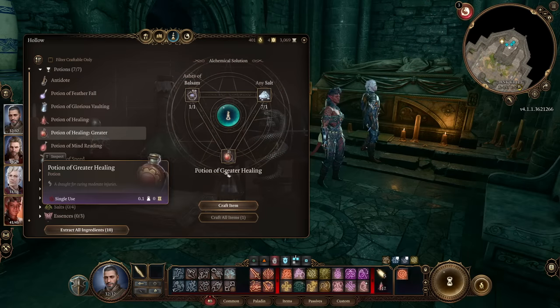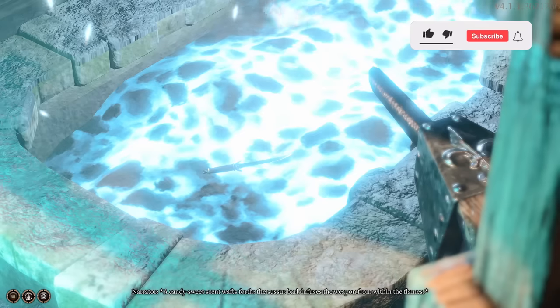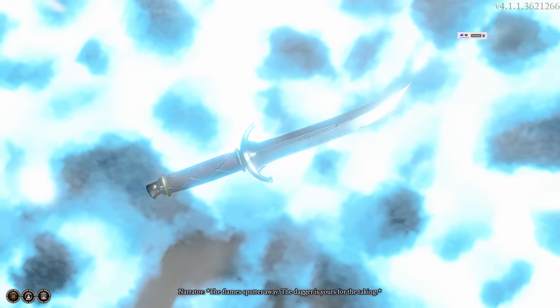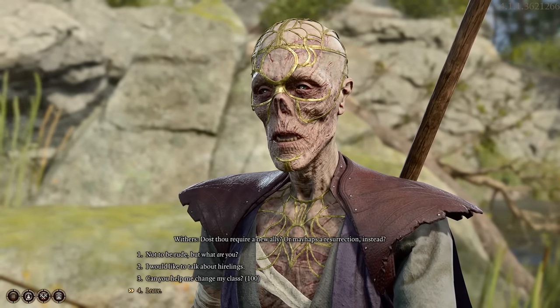For example, we actually finally have alchemy to play around with in the game, which can be really helpful. You might actually want to respec or get strong in a short amount of time. There are many things you should do sooner rather than later, so I put together this list of 10 things you should do as soon as possible as you begin your journey.